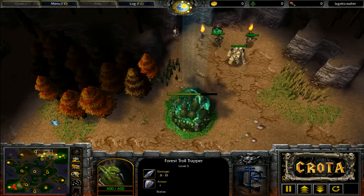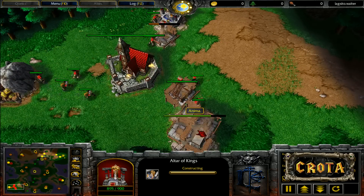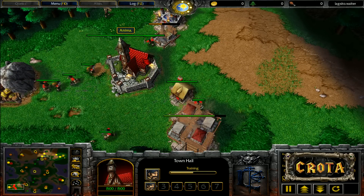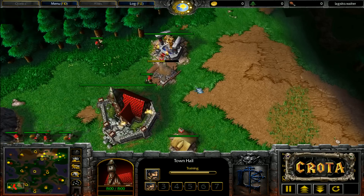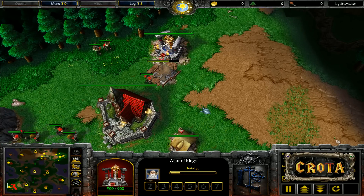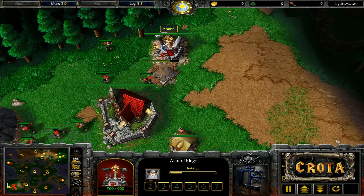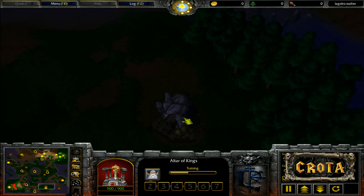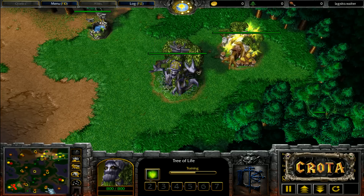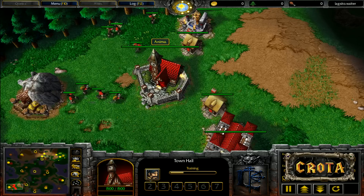We're looking to see where things will be unfolding. Anima in game number one was trying to set up an expansion and was simply unable to after multiple attempts, giving his opponent a huge advantage in terms of experience. We'll see if that's the case here in game two, or if he'll be able to expand more easily given the added distance from his opponent. Getting that early arcane tower is really crucial.